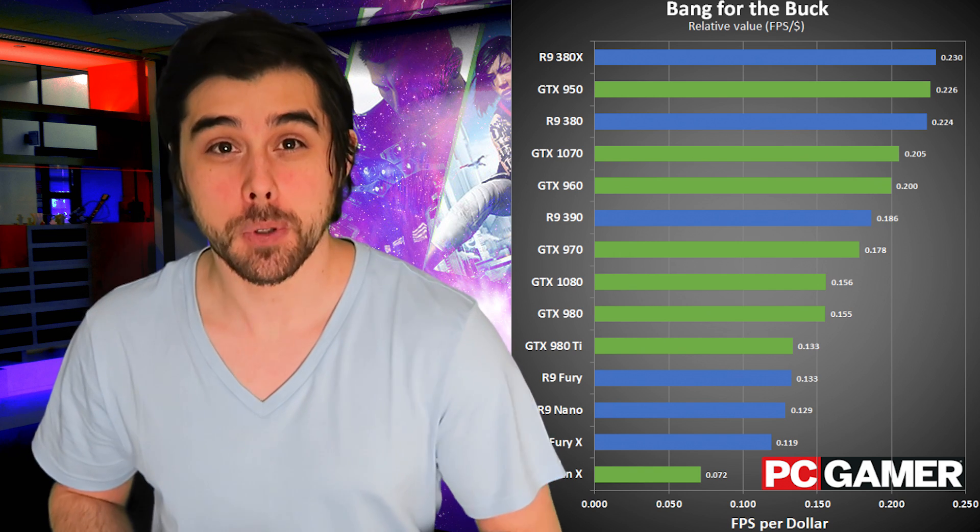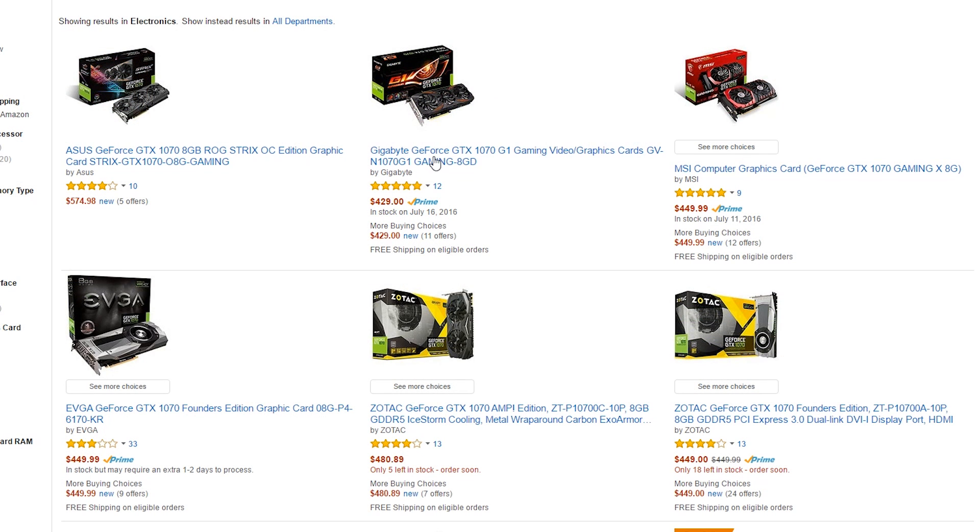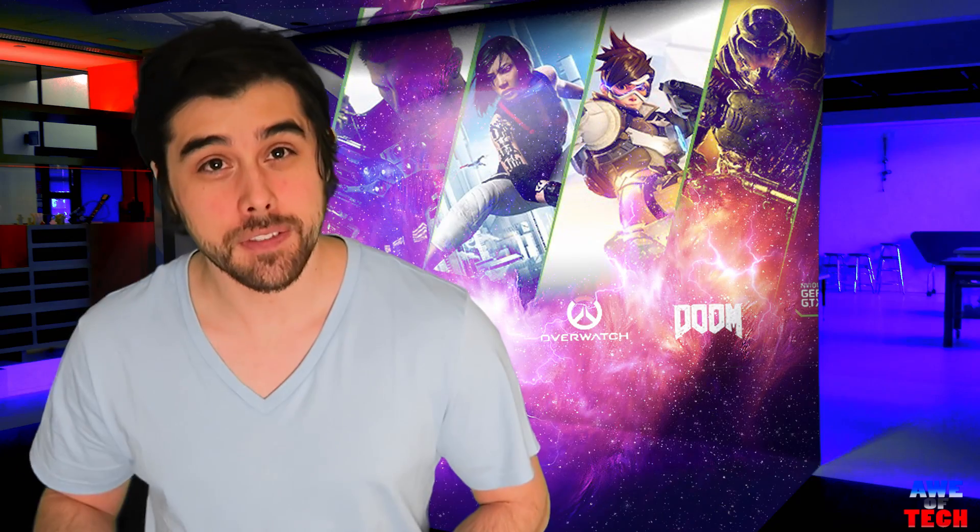The GTX 1070 is a home run hitting card given its amazing price to performance for an enthusiast grade card, its incredible performance per watt, and its impending availability and price normalcy with its base market suggested retail price of $379 for a non-founders edition. At the fundamentals of the 1070's graphics chip, its similarities are reminding us of its big brother, the GTX 1080.